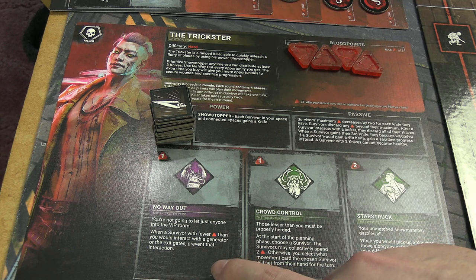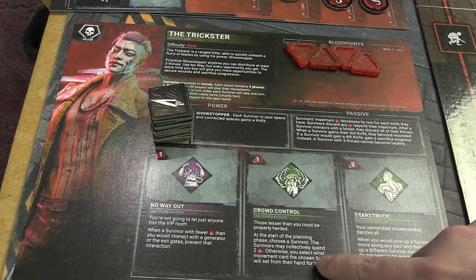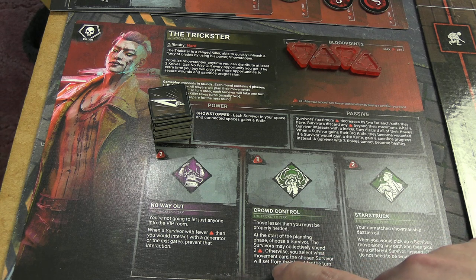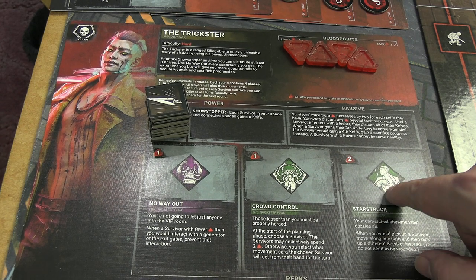The AI will prioritize winning, so if it looks like the killer is going to win from too many knives, they will prioritize going in a locker. Passive: spend one on No Way Out — when a survivor with fewer blood points than you would interact with a generator or exit, you prevent the action. Crowd Control: at the start of the planning phase, choose a survivor; survivors must collectively pay two blood points, otherwise you select what movement card they place. Starstruck: when you would pick up a survivor, move along any path and pick up a different survivor instead — they do not need to be wounded. That is very powerful.